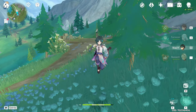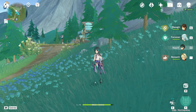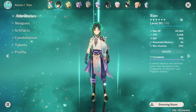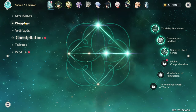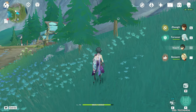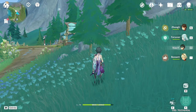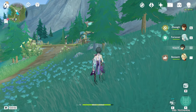We finally got her to C6, so I'm going to try and test the damage. We're going to try with the base team and swap Faruzan to Millilith, because I'm going to activate the C6 and give her a Millilith set. Then I'm going to replace Zhongli with Xianyun. And at the end, I'll try Furina, Xianyun, and Faruzan.